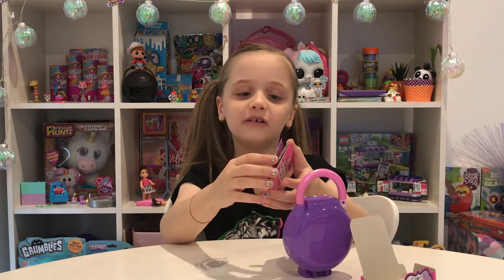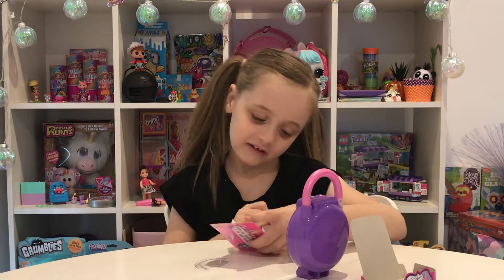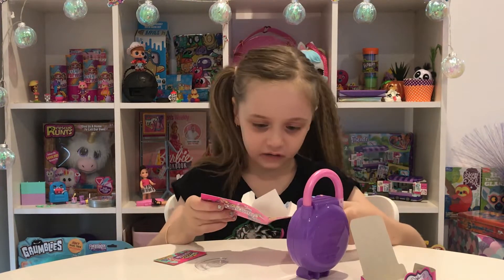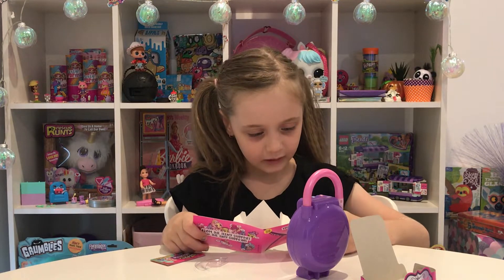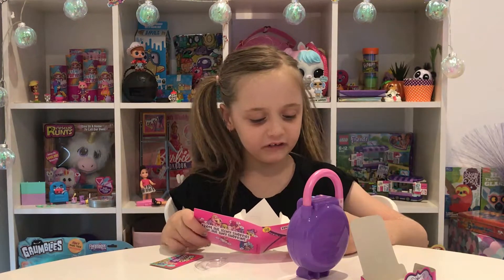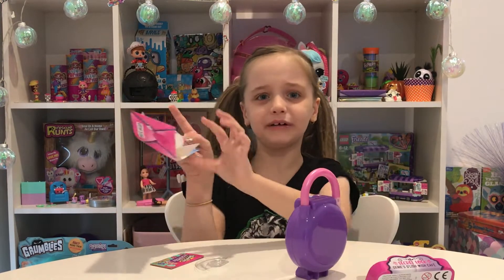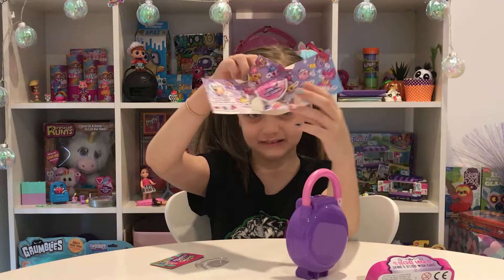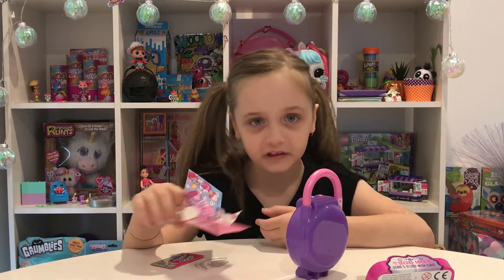Oh my god, that's cool - look how it opens up! It says 'You're invited, come and get ready' - it has so many gems. It says find these shopkins in your invitation to open your secret lock, but I don't really get how that helps. Maybe they have symbols on them and they have to match the symbols.